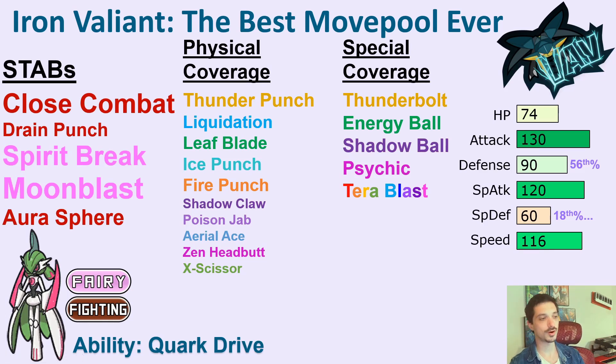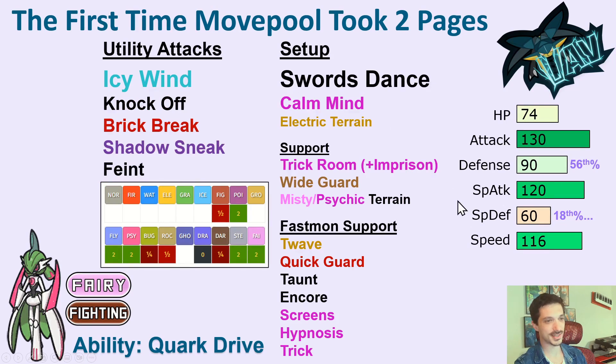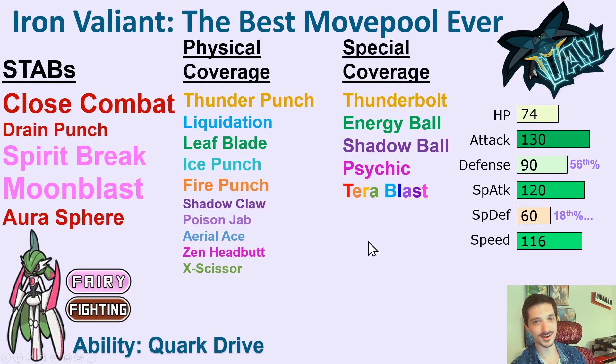Some of the fastest Electric Terrain setters are actually these new Paradox mons, like Iron Valiant. This is a hybrid new form of Gallade and Gardevoir. Fairy-Fighting might be a completely unique typing. And this move pool is unbelievable — this is the first time in analyzing mons visually like this that I've ever not been able to fit its list of relevant moves on one page. So first, we're just going to look at attacks. First, we have Close Combat — you already know I love Close Combat for the high base power. We have Moonblast, the gold standard Fairy move. This is a mon that is strong on both attacking types, physical and special. So being able to do Close Combat and Spirit Break. Spirit Break used to be only Grimmsnarl — now it's a STAB physical Fairy move that also lowers their special attack every time. Very nice to have. Close Combat plus Spirit Break on the physical side, or Moonblast plus Aura Sphere. These are some rare, gold standard moves. Strong STAB on both sides makes this guy both strong and unpredictable.